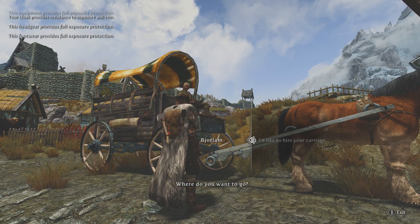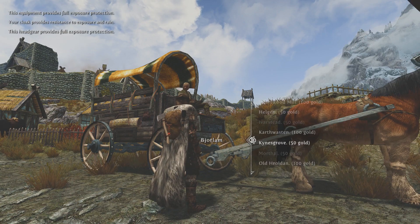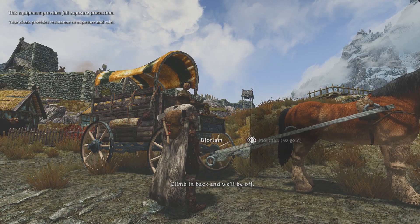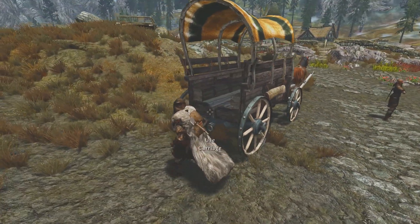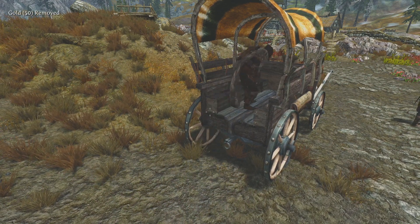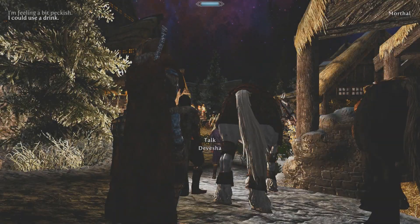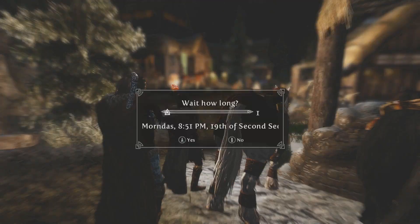I'd like to hire your carriage. Where do you want to go? I would like to go to Morthal. And it is night time when we arrive — let's see what time it is. It's 8:51, still early enough. Let's go talk to the Jarl and then we'll get a night's rest.